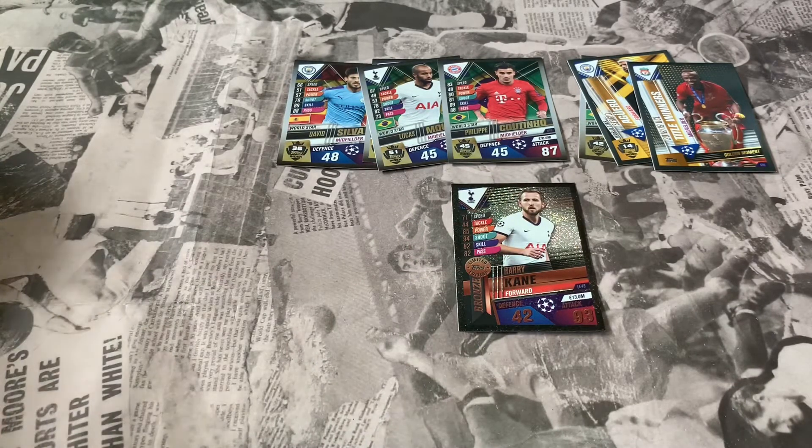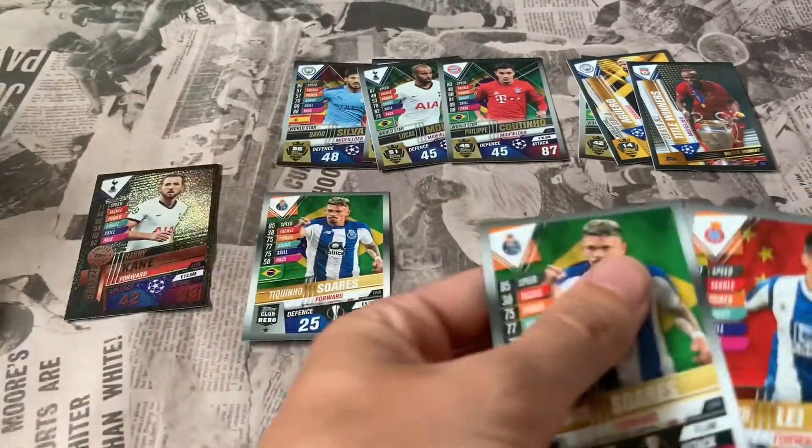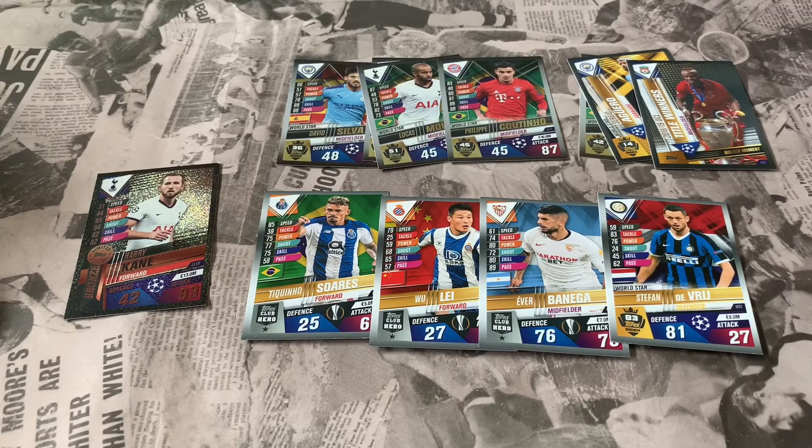Disappointing about the 'famous four' from this video - Tiquino Suarez, Woo Lee, Eva Banega, and Stefan De Vrij. We've seen a lot of those today. Good players, but there's no need for that many of one card in the same packs over and over. I don't know if it's the way Topps do their packs and boxes but it would have been more disappointing if I wasn't close to completing my collection. I'll probably be sending an email to Topps. There's a playlist of other Match Attax 101 videos on the end screen - don't forget to subscribe and hit that notification bell. Until the next one, Football Collectibles South Coast, cheers!